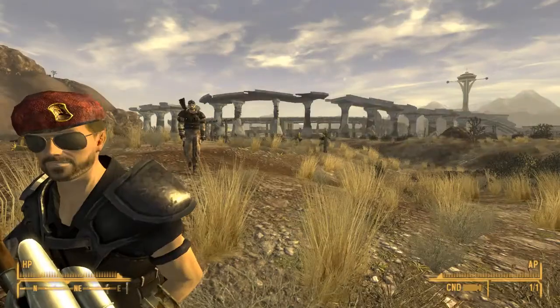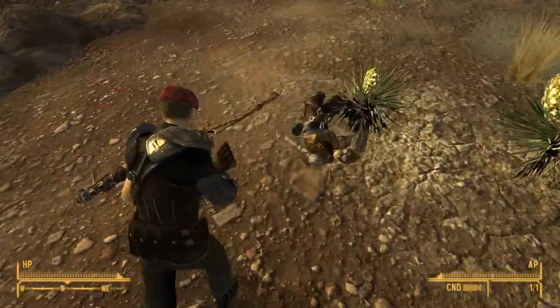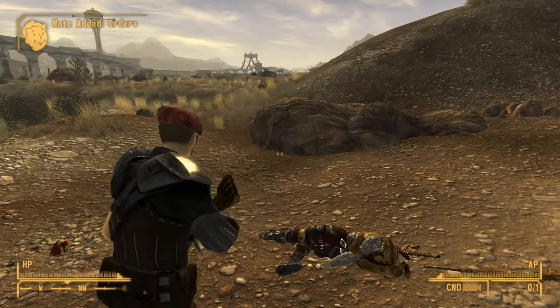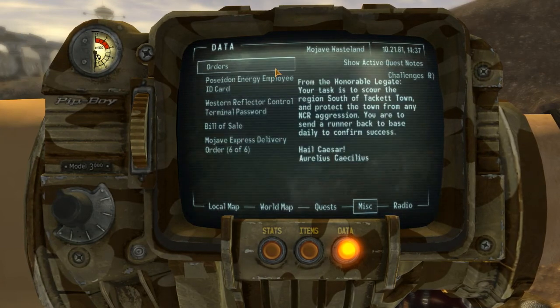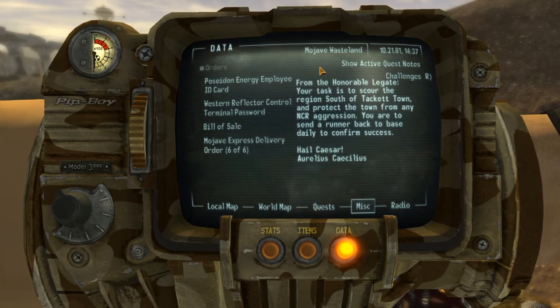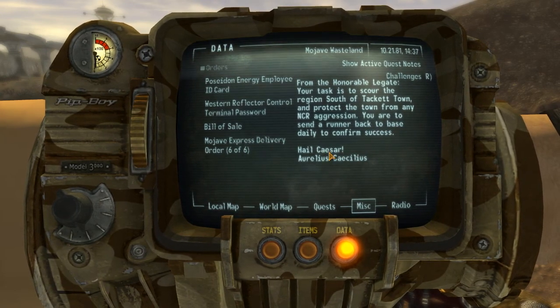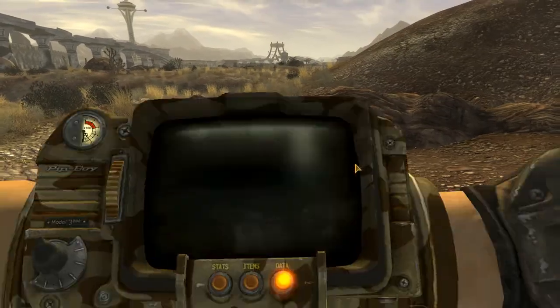In case any of you were wondering, I did find my authority glasses, so I'm pretty happy about that. Thank you for the suggestions on where it was. Let's read these orders: 'From the Honorable Leggett — your task is to scour the region south of Tacketown and protect the town from any NCR aggression. You are to send a runner back to base daily to confirm success. Hail Khaizar. Arlius. Consilius.' That's fantastic.